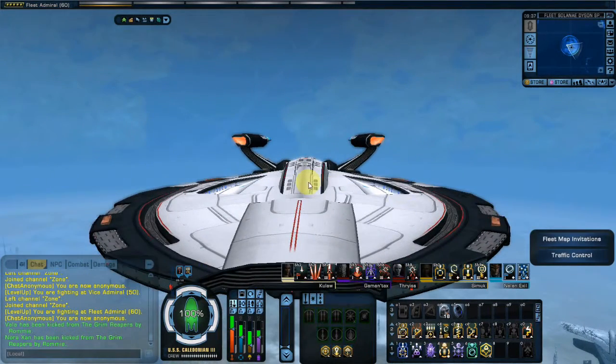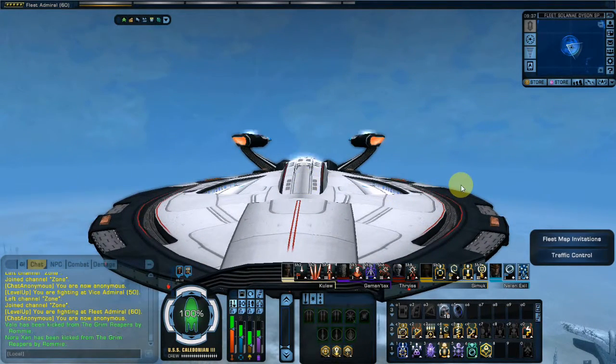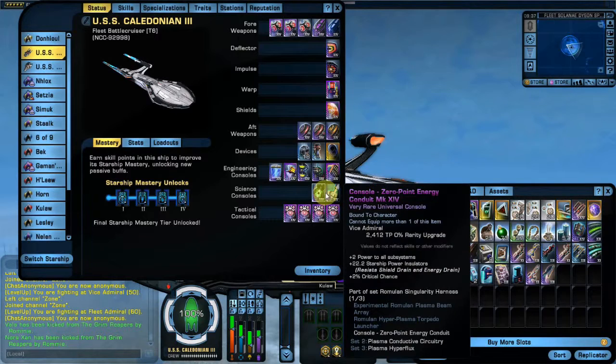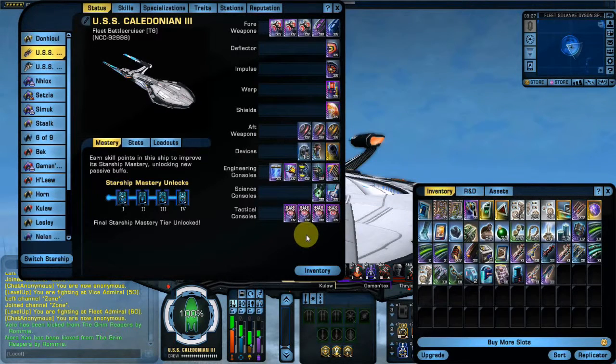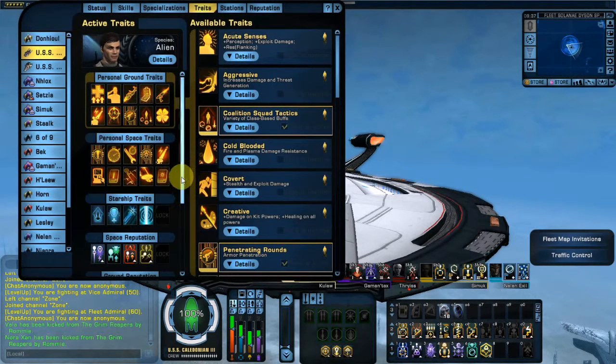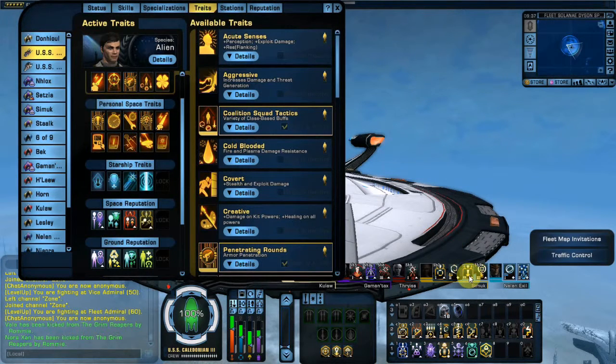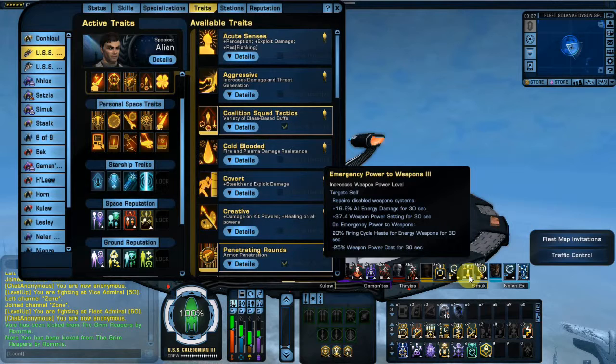I wanted to get the fleet version because I wanted that extra console on the Science. And I wanted to get the C-Store version because I really wanted to get that mastery ability — Emergency Weapons Cycle — which benefits Emergency Powered Weapons. I went and got Emergency Powered Weapons 3; I crafted it, I believe. It's pretty cool, it's powerful.